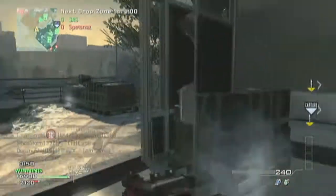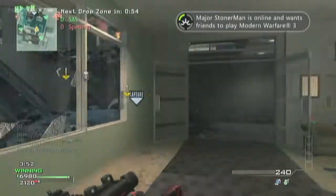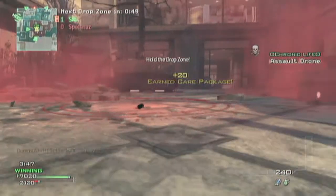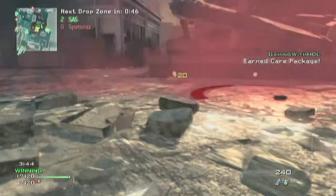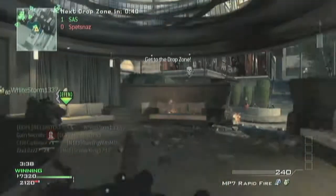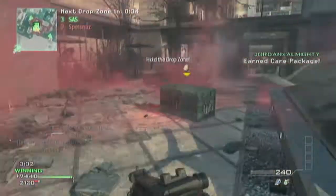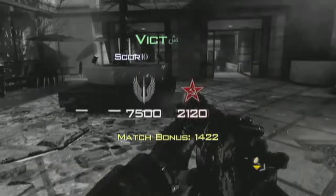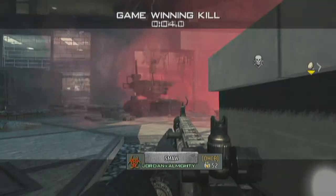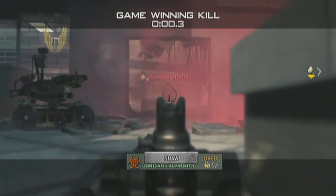Drop Zone is really simple. It goes by faster than you'd think — sometimes it goes long. I think the limit is 10 or 15 minutes. This just finishes the match at 7,500. Sometimes the score goes like 7,520 or whatever, because there must be more than one person there at a time. So yeah, that's Drop Zone — really simple. Thanks for watching guys, that's just a little tactical information on Drop Zone. Subscribe if you like me. I'll see you guys next video. Bye.